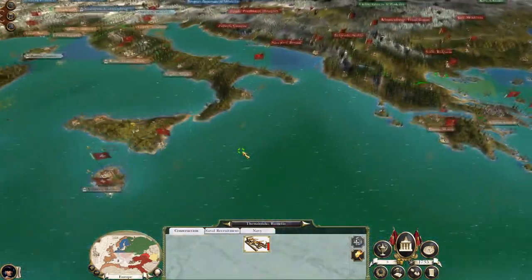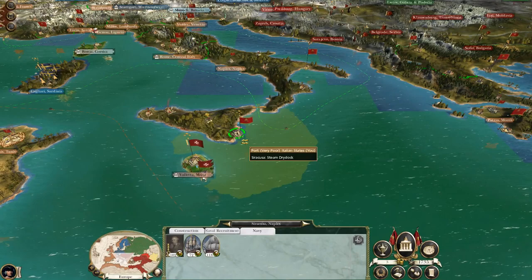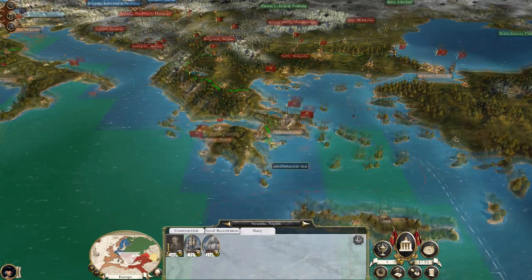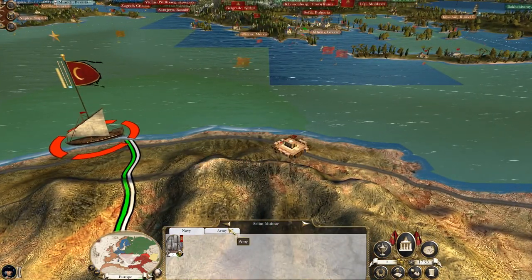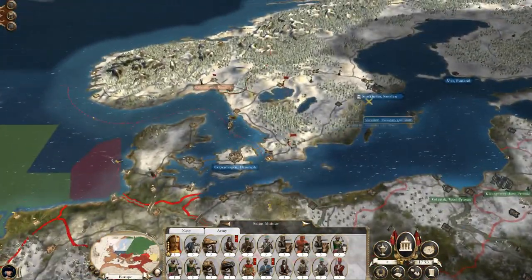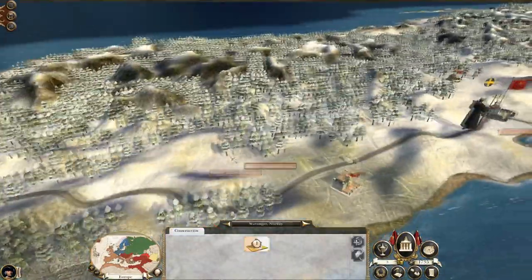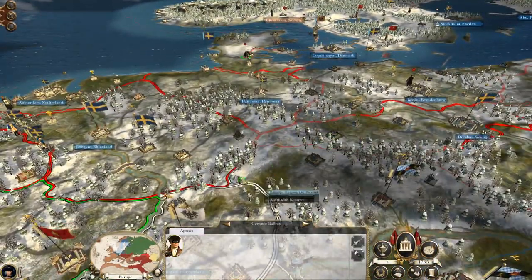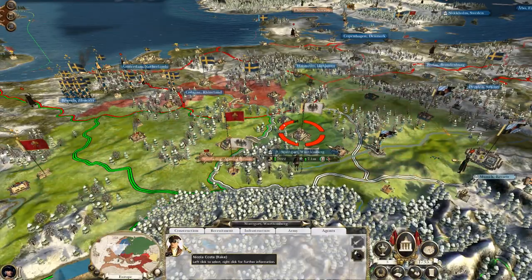Down here nothing's really going on, we need to fix the global trading company. Down here in Tripoli nothing's really going on. These are just fifth rates anyway - our main fleet is helping protect Istanbul, well not at the moment but it will be soon. I should kill these guys - that's the smart thing to do - but I'm not at war with the Ottomans and I'd rather not be until I've knocked a bit more of a hole in the Swedes. We are building a church school so that should help offset this.